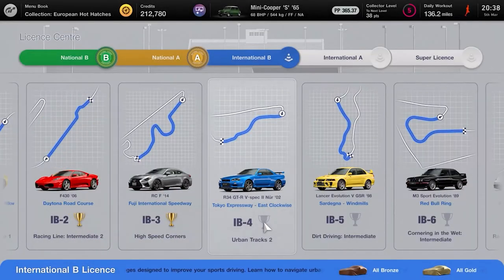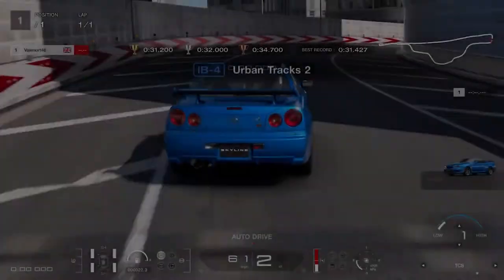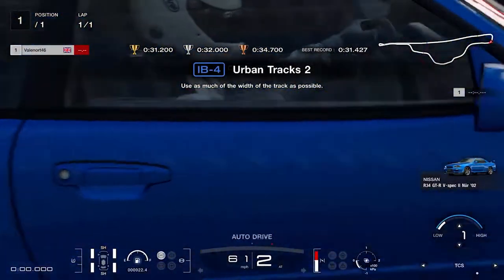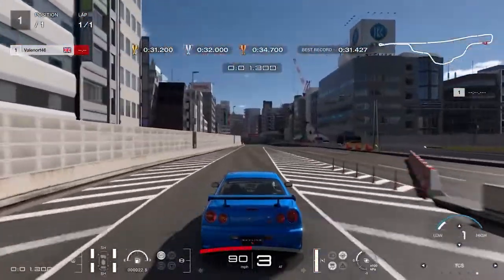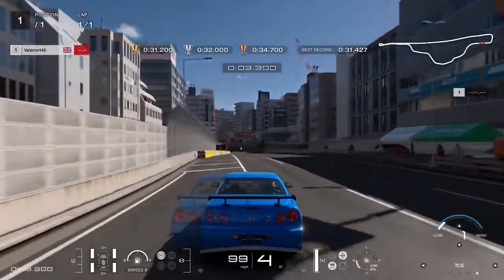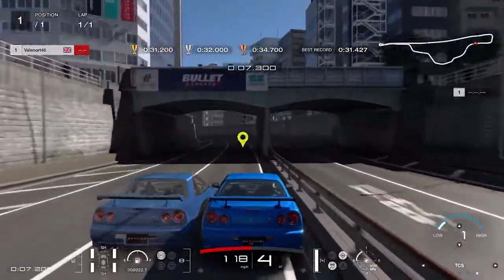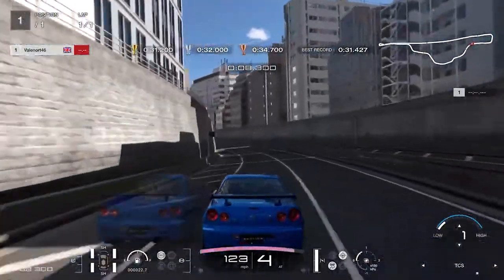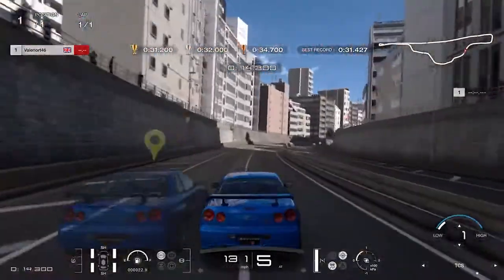License test International B4 will take you around Urban Tracks 2. Follow the track at full throttle, moving the car to the right for the left-hand corner and to the left for the right-hand corner. Then brake heavily around the 100 meter board and keep braking while steering to the left. Once you reach the apex of the corner, apply full throttle and follow the route to the finishing line. To get the gold you need to do this in less than 31.2 seconds.